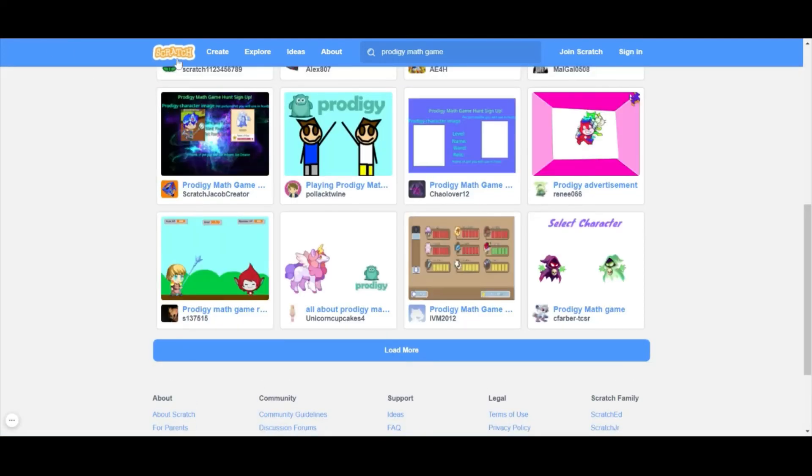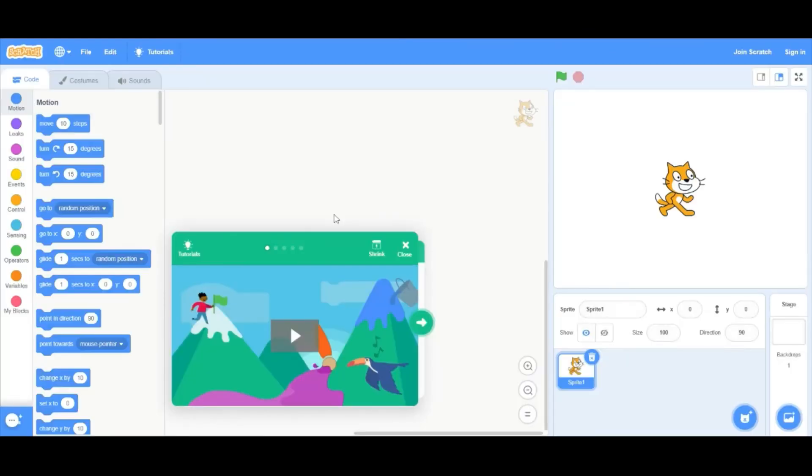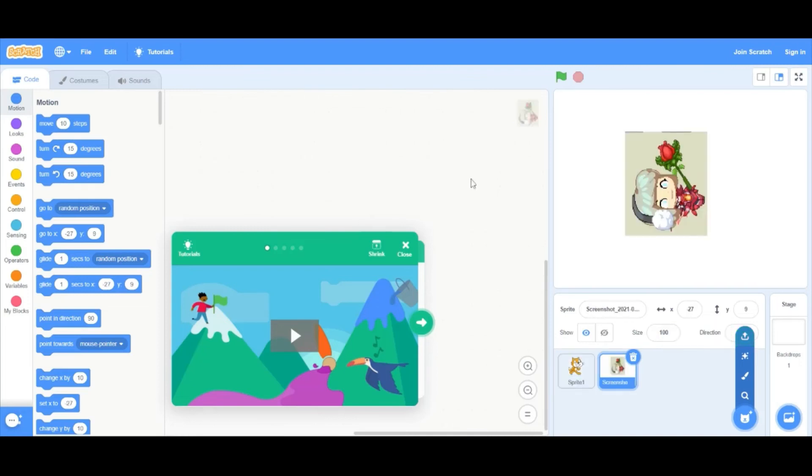Actually, really quickly, let's create something, because you don't need an account just to create something. Let me choose a sprite from my files — if I can find one. Let's just go with, you know — let's just do this. I don't know why this thing is like that.